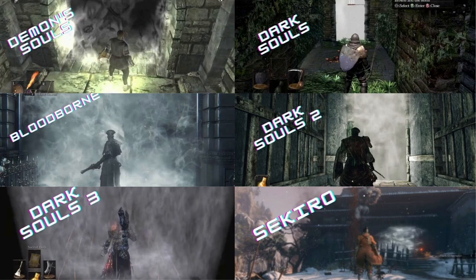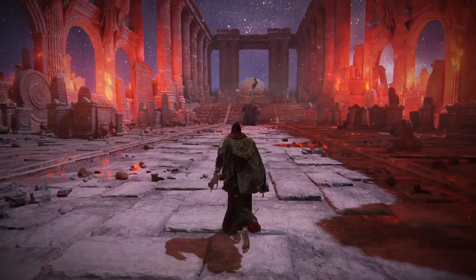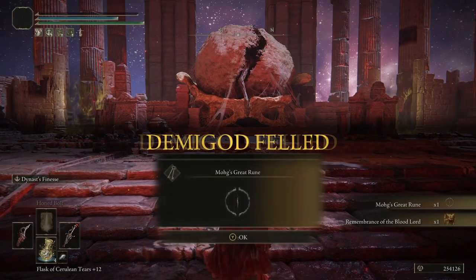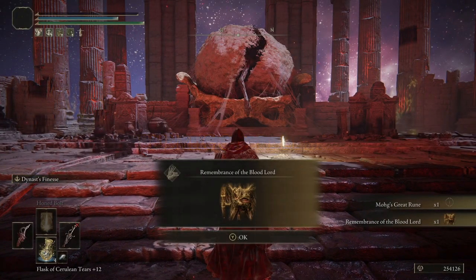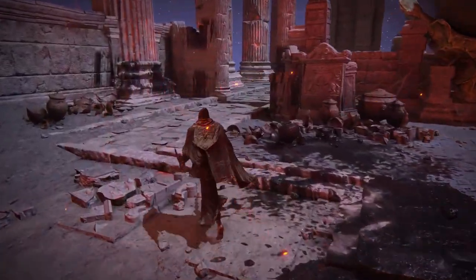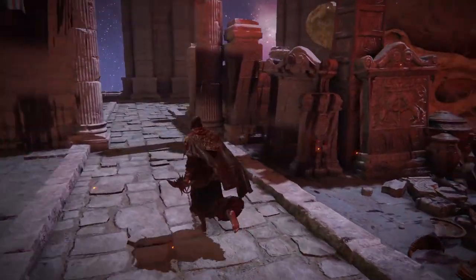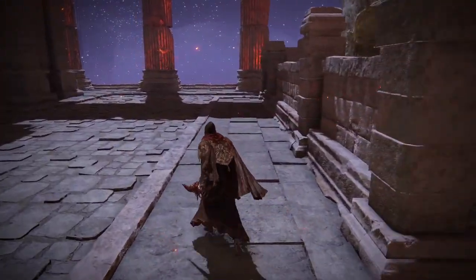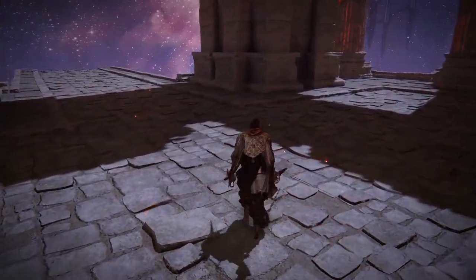But there is a place like that in Elden Ring. When you find Mohg, there are two gates at the back. They will open up once you've killed him. Behind the gate is just an empty area and a dead end. And look around you — doesn't this setup remind you of somewhere else?